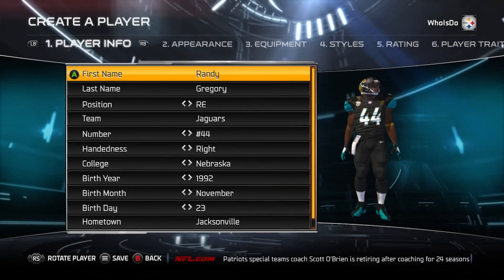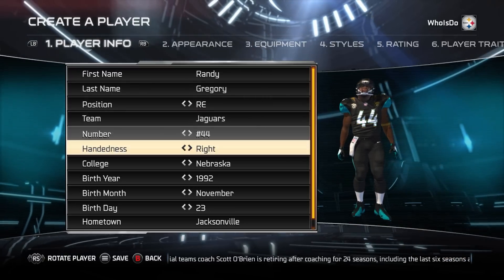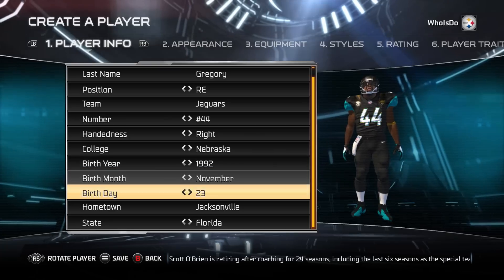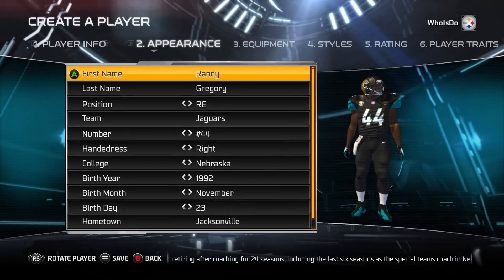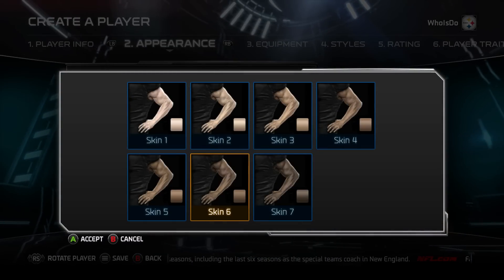Last year Jacksonville pretty much killed it in the NFL draft. You can argue that Bortles was a bit of a reach up top, but getting Marquise Lee in the second round and Talvin Smith in the fifth round are both really good picks for their squad. Now this year, I think they'll focus a little bit more on defense.